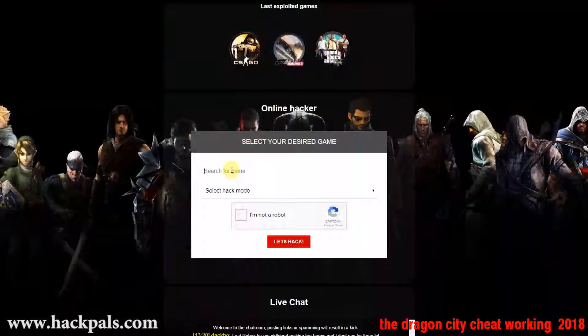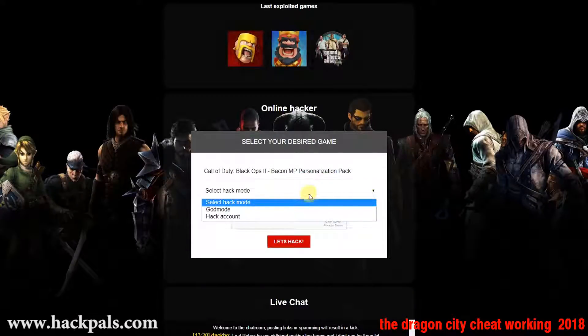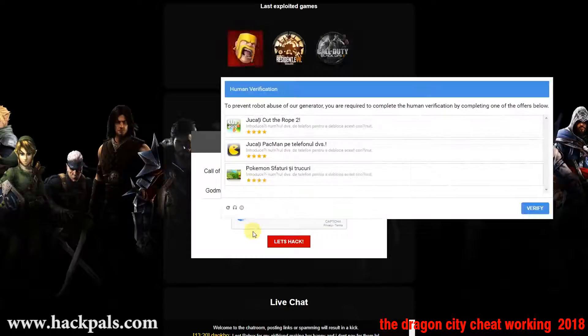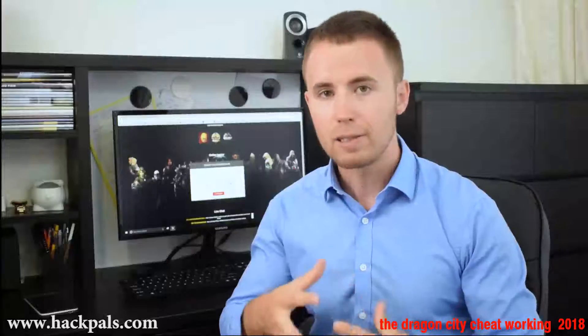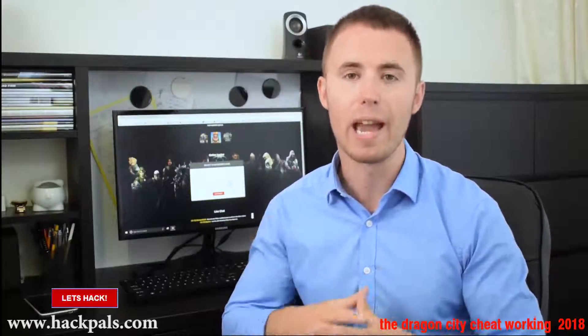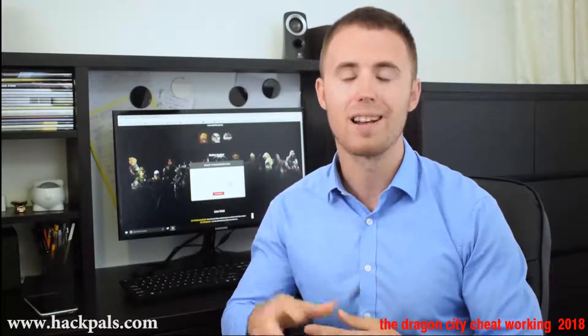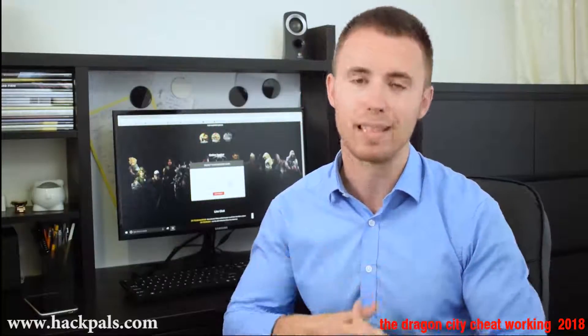When you go to the site, just search for the game that you want to hack, then just make a simple human verification to prove that you are not a robot by either downloading a free app to your phone or doing a quick survey on your PC. After that, simply click on the Let's Hack button and experience the new way of hacking. www.hackpals.com is the number one source of game hacks on the internet, guys.